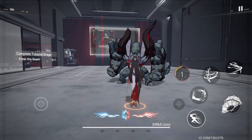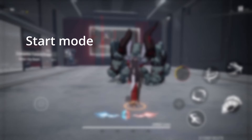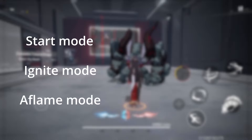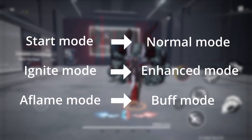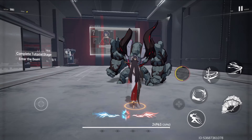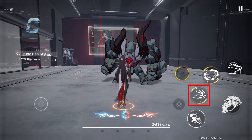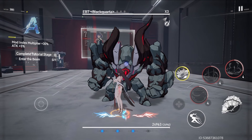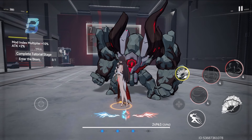Lingguang is a trace type unit with an interesting mechanism. She has three modes: Start mode, Ignite mode, and Afflame mode — let's just call them normal mode, enhanced mode, and buff mode for simplicity. Normal mode is your starting point when you enter combat. Enhanced mode is indicated when the skill icon is highlighted with a yellow circle. Buff mode is marked by numbers on the skill icon with an additional circle running around it.